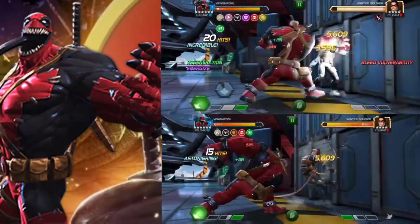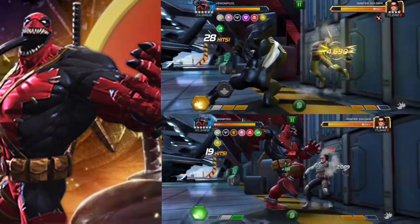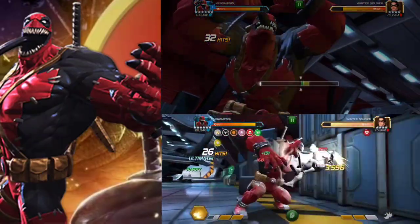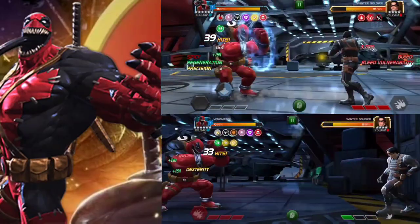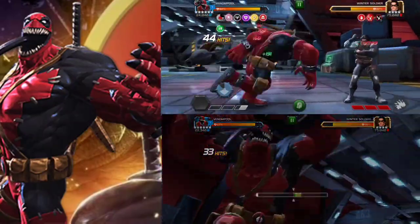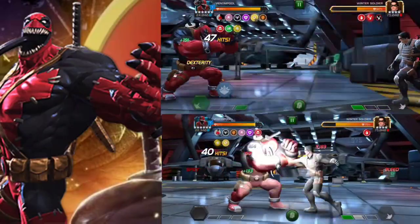Venom Pool is a character who is kind of RNG dependent, and I'm not really used to playing him, so if you have better tips on how to play him, do let me know in the comments. Basically what I'm going to do here is go to SP3 and then go to SP2, launch that, and complete the dance to double the buffs.